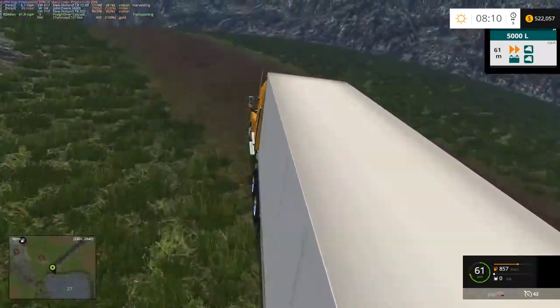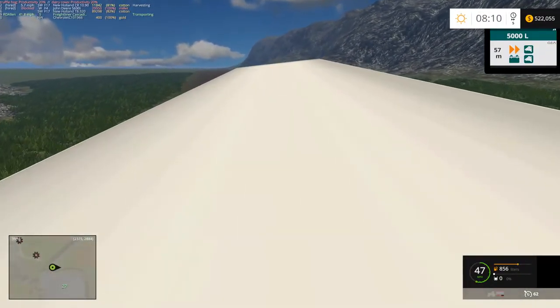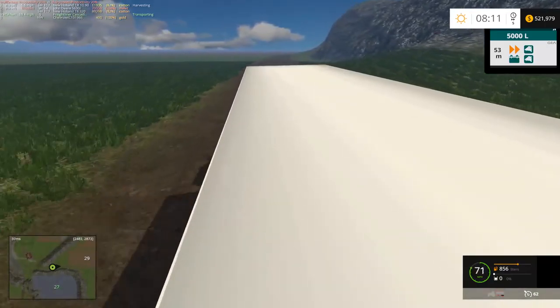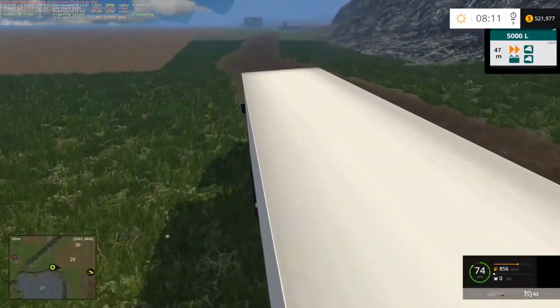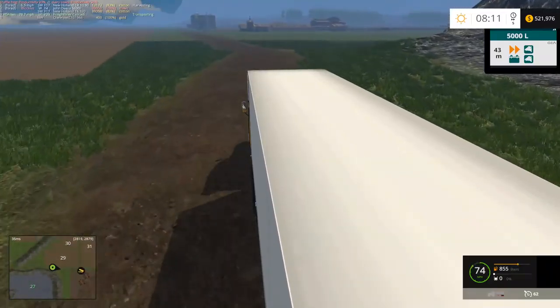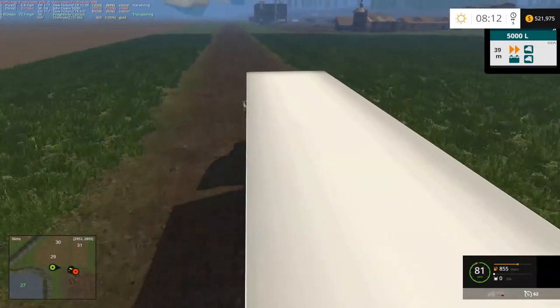Hello everyone, Randy here again. We're playing Farming Simulator 15 on Pleasant Valley Rivers on the RDL multiplayer server, joined by Vincent at the moment. We've got the Freightliner with the truck here, and we're going to get a little paper and bring it down to National Gypsum. Still working on getting the drywall for the various construction places we have going on.